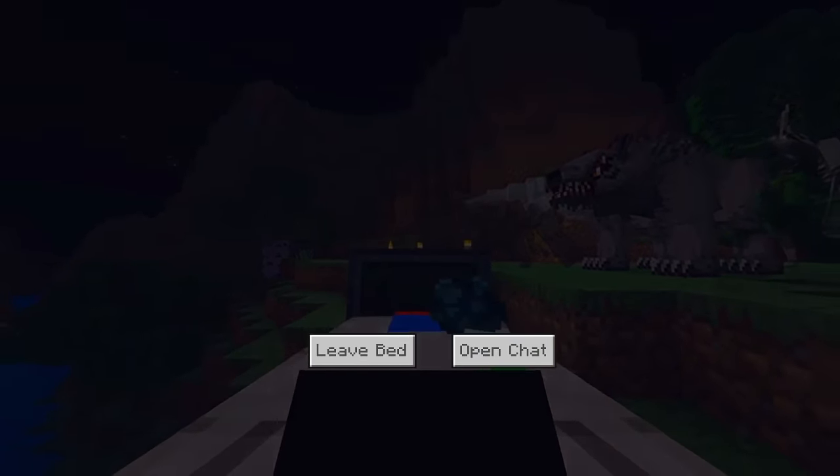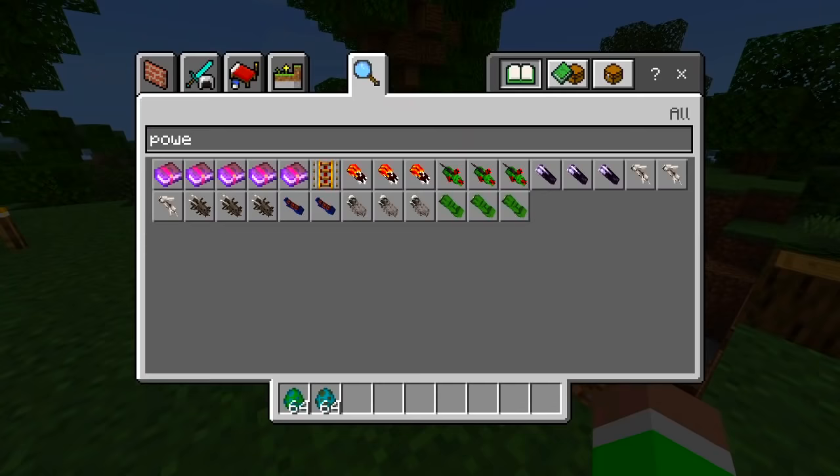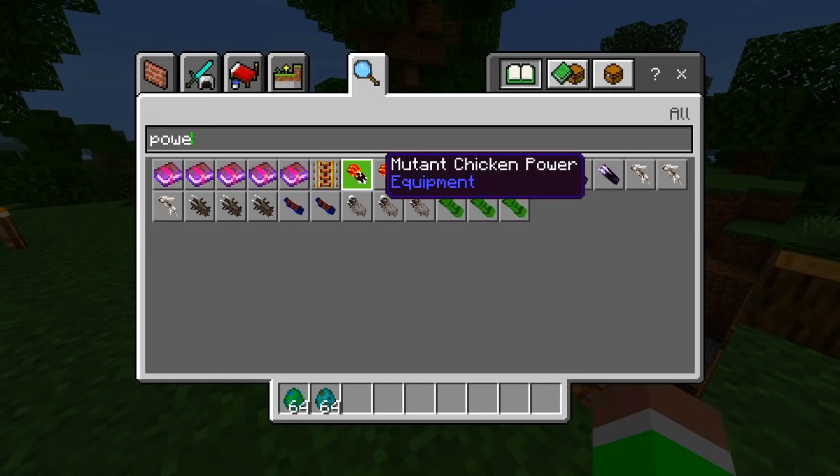There's also a bed hologram — if it goes daytime, that's the spawn point. Pretty cool! We also have these power things with different power levels, like a mutant chicken power.